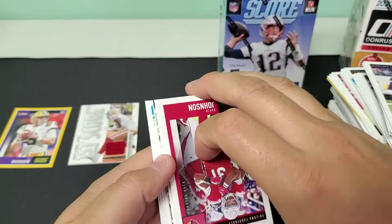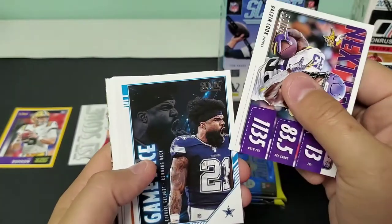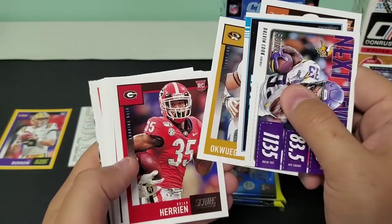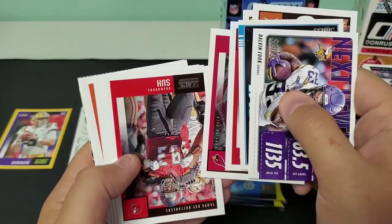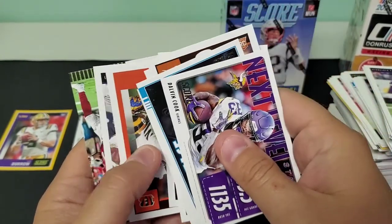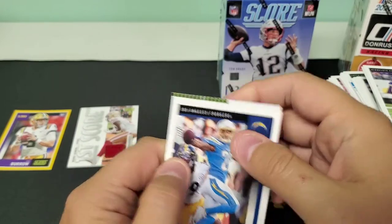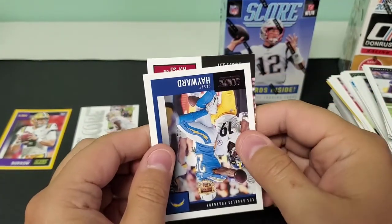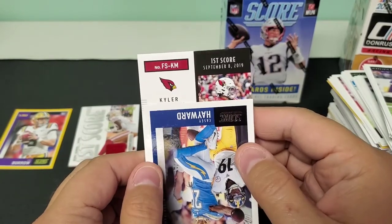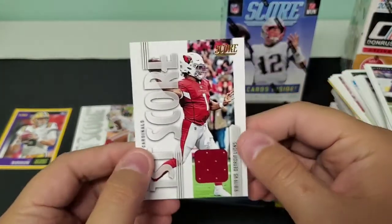Let's pull the rookie cards off the back. Next Level Dalvin Cook, Game Face of Zeke, Devin DuVernay, Albert, Brian Herrian, David Johnson, Dominique Su, A'Shawn Robinson, Nick Chubb, Tyler Eifert, Casey Hayward. Our hit — I can tell it's a memorabilia card, I can feel the jersey. It's another First Score exclusive, September 8th, 2019 — Kyler Murray. I mean, if I'm going to get a mem card, we'll take a Kyler Murray.